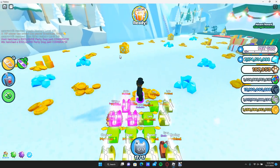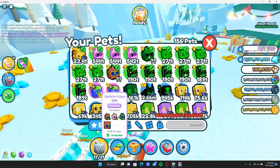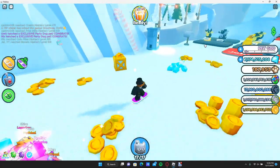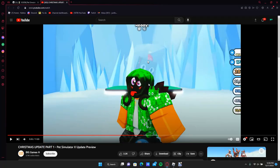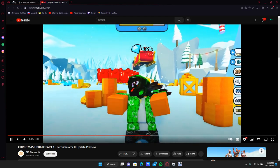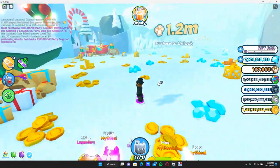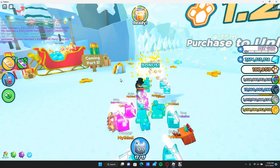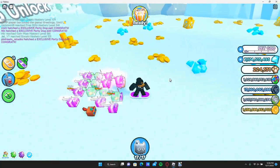Well, it does, but it doesn't have anything to do with hatching eggs in the normal way. What happens is, basically during the event, I'll show you right here in Josh's video, or in Big Games' video — it shows the sleigh. As you can see, Santa's sleigh is going to fly by, and what he does is he has a chance to drop an egg. Now, most of the time he's going to drop currency and boosts, but some of the time he is going to drop an egg.